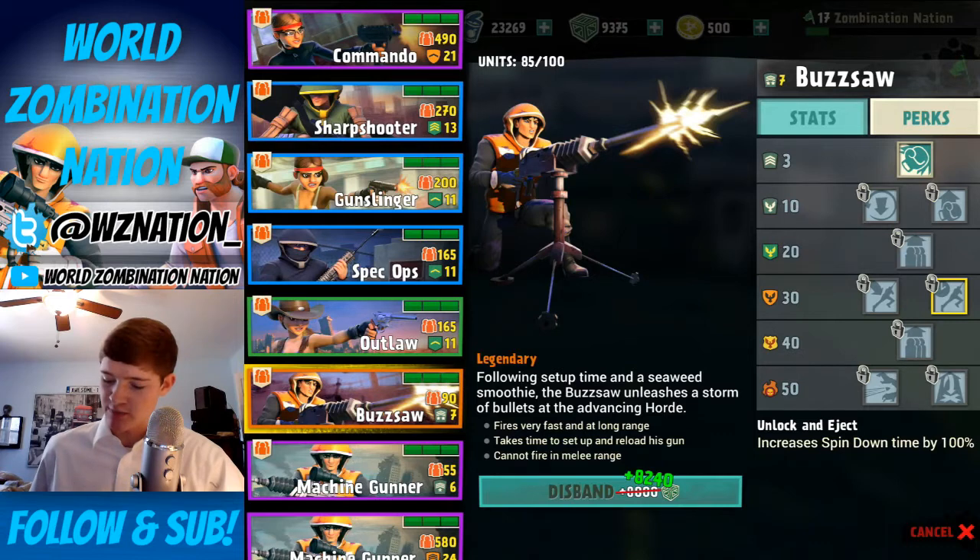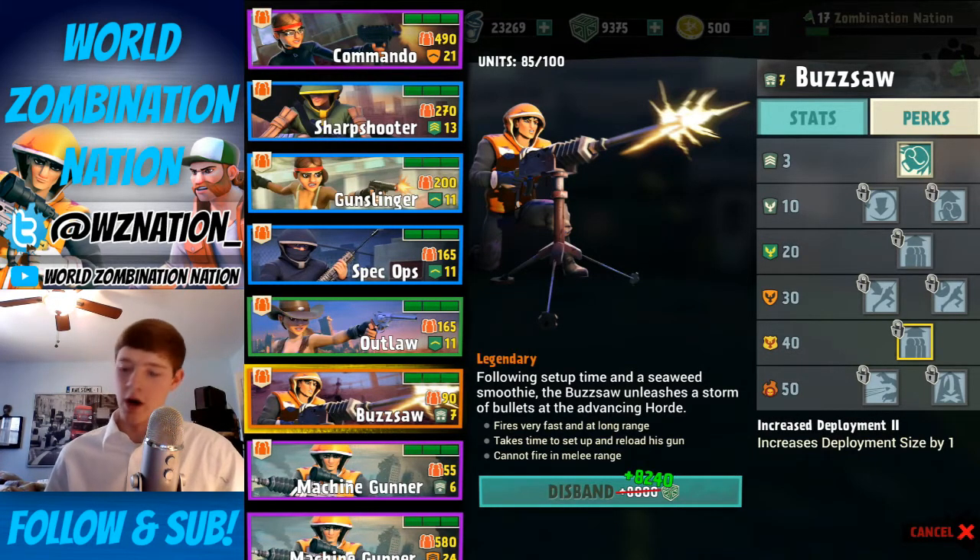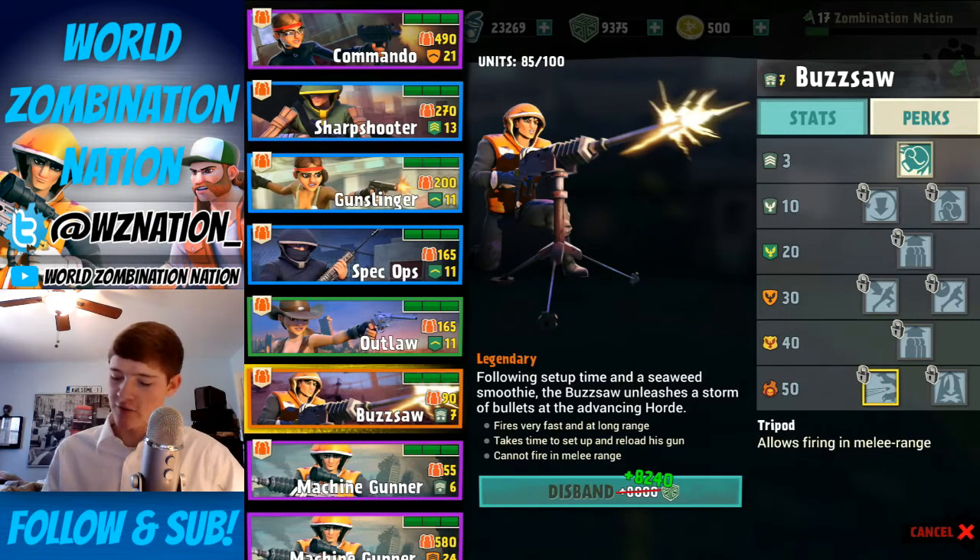Unlock and Eject increases spin-down time by 100% — just more time decreases, and that's awesome. Another one increases deployment size again by one, which is perfect. Who wouldn't want more buzzsaws placed around the map? And at level 50, if you manage to get up there, you're going to get some pretty nice perks. Tripod allows firing in melee range, which is very nice.